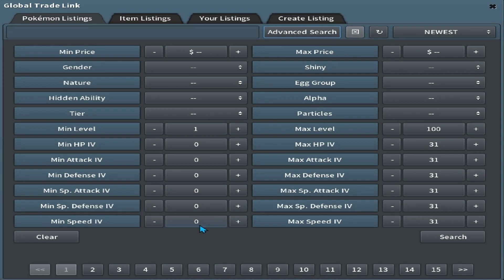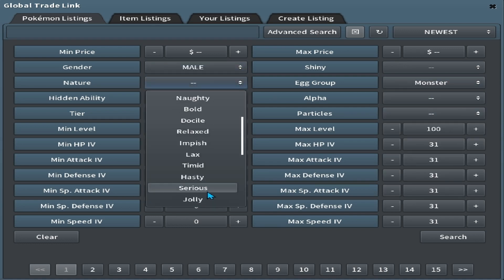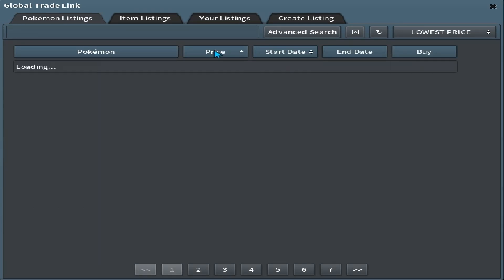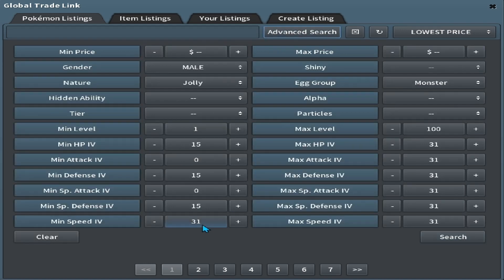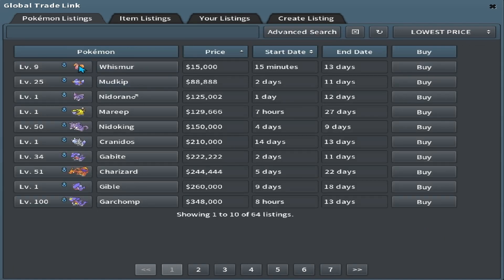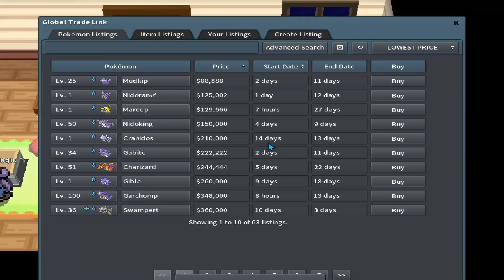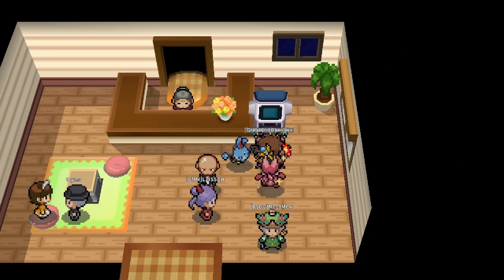While waiting for that to hatch, we can go ahead and look up our potential next breeder: Gender Male, Egg Group Monster, Nature Jolly, with 15 HP, 15 Defense, 15 Special Defense, and 31 Speed. The lowest price is a 15k Whismur — that is very likely what we're going to buy. Checking 31 Attack as well, let's get that Whismur. It's got 23 HP, 30 Defense, and 22 Special Defense for 15k. That is a really good deal.